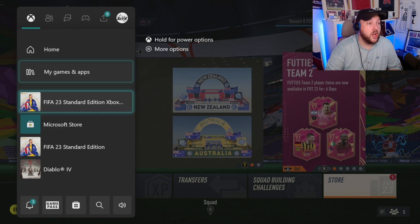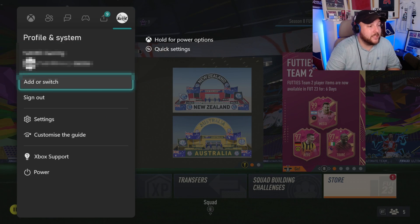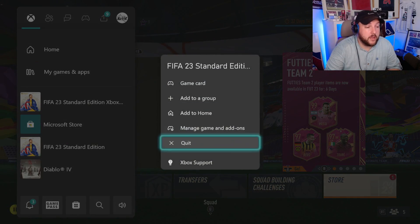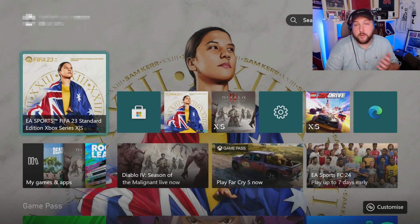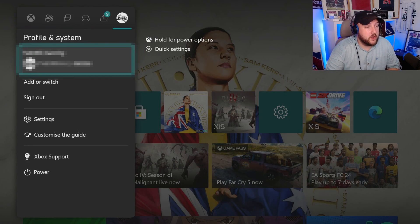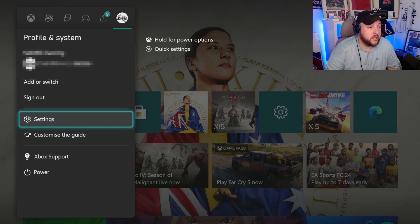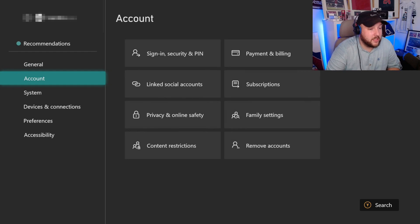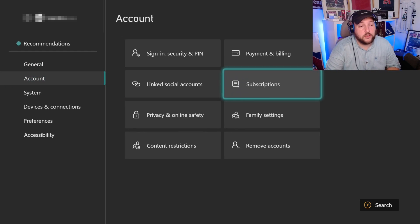If you want to cancel your subscription — say you've just done that to get the loan and nothing else — you can cancel and get your money back instantly. Press the home button, go over to where your profile name is, go to Settings, and in Settings you're going to see a Subscriptions tag under the Account section.